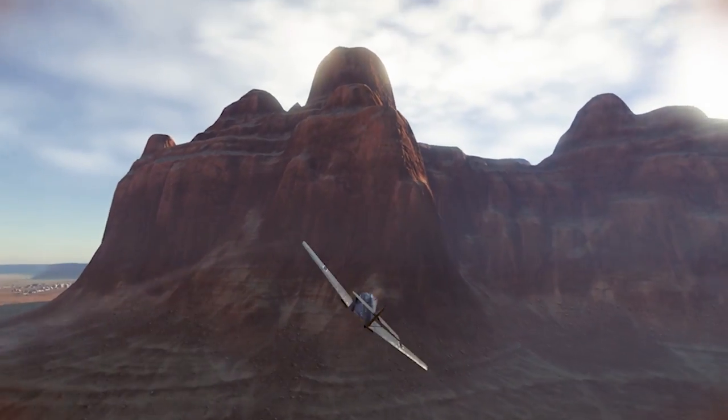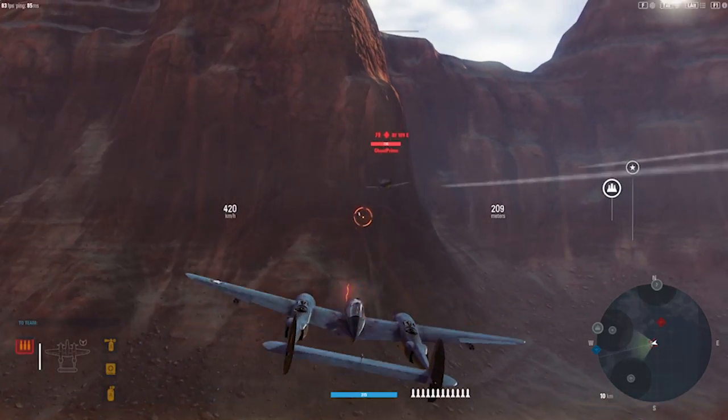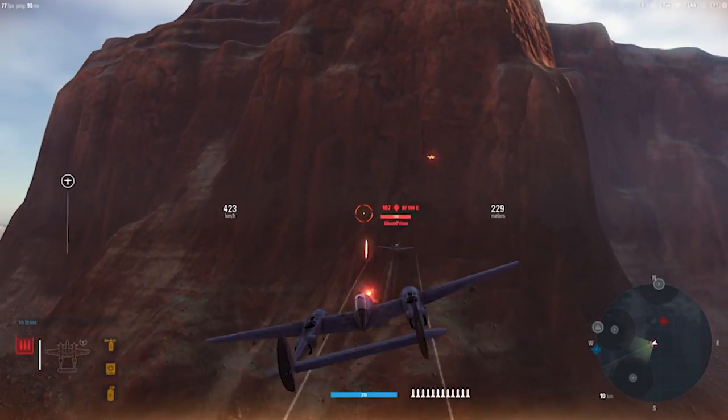You're going to have somebody on your tail. It might be one of those slightly heavier aircraft, like a ground attack or a heavy fighter. You're in a fighter, right? You're nimble. You're going to exploit the fact that you're highly manoeuvrable. Head towards that cliff.